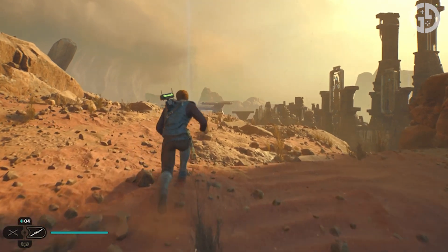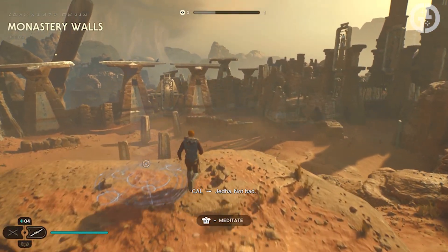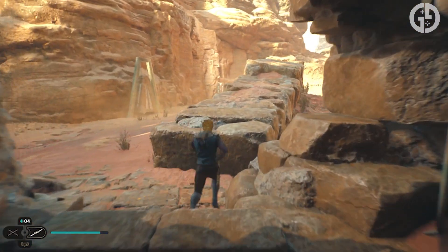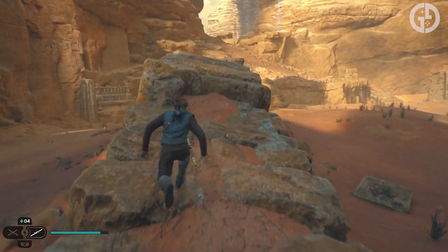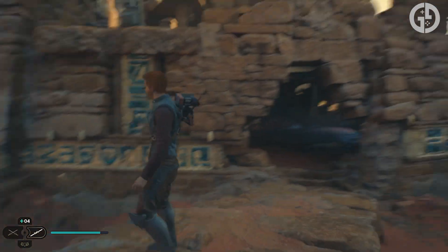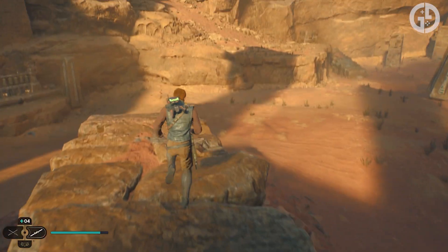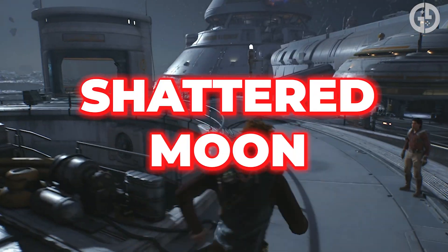Then we have Jedha, a harsh desert planet where very few lifeforms have the resources or skills to survive. Home to giant scorpions, powerful sandstorms, and countless ruins from a bygone age, the planet is brimming with secrets hidden out of plain sight under the sand. Jedha's barren landscape does come with its advantages though, and it's a perfect place to hide a base of operations out of the Empire's reach — which, you never know, might come in useful to Cal Kestis.